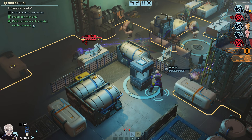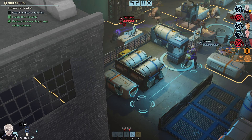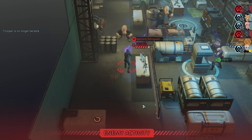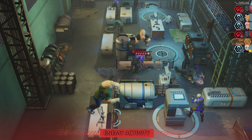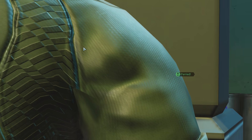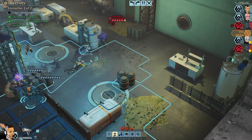So what does clear chemical production actually mean? I would take that to mean remove all the enemies, but that seems relatively likely to be impossible because they are just going to keep generating new enemies all the time. I guess they only sent in two guys in the reinforcement group — if it's only two guys, we can take down two guys fast enough. Maybe it won't be such a problem.